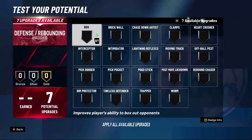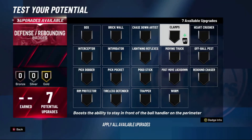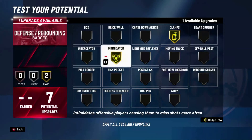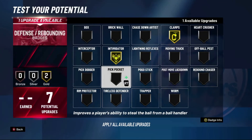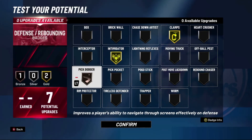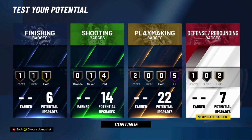For defense, we have seven badges. Put Clamps all the way up — you're going to be guarding a lot of point guards who are dribbling left and right and you have to be able to stay on them. Intimidator, because you have to be contesting shots as well as you possibly can. And put bronze Pick Dodger on, because you're going to be getting screened left and right as a point guard. The last step is to say a quick prayer that Ronnie 2K doesn't patch this build and it stays good.